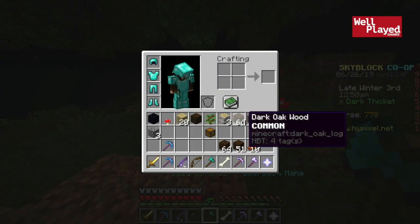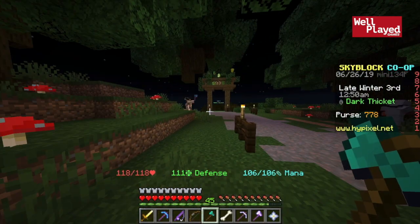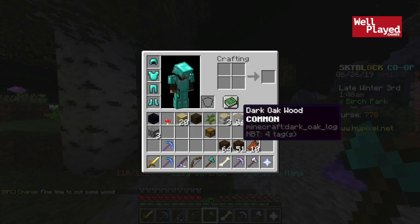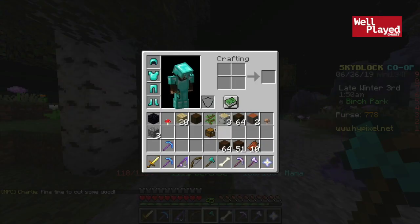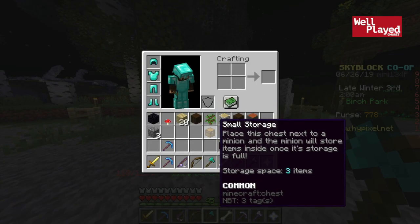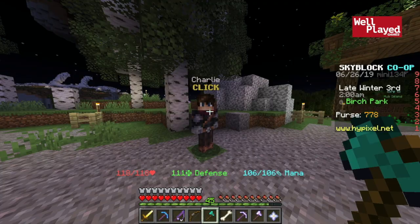Once you have reached 64 pieces of dark oak wood, which is pretty easy thanks to the size of these trees, you're going to want to head all the way back to the birch island. At this point, you're going to want to talk to Charlie again, and then go ahead and hand him over your dark oak wood, and he's going to give you in return the small storage. Of course, I've already done this to get the small storage chest, so I can't do it again, but that's simply how you're going to be able to redeem that.